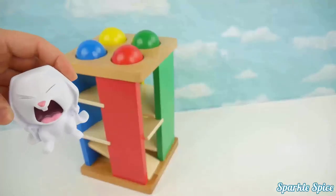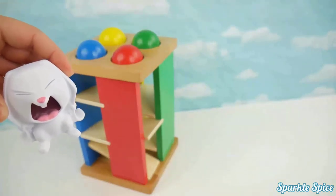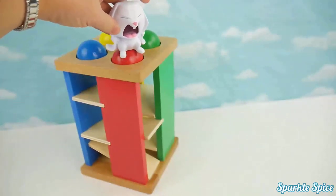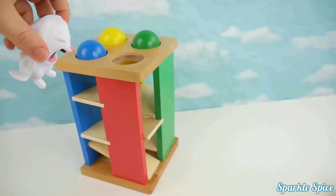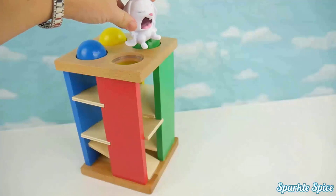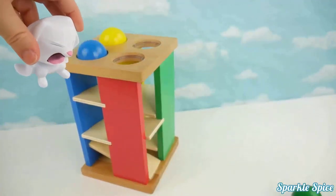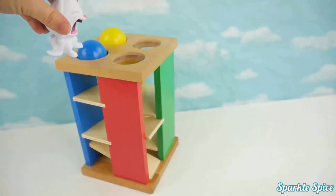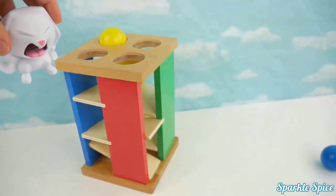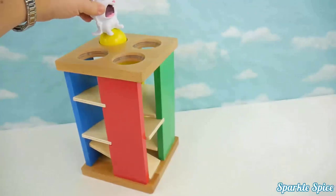Hey, that looked like so much fun — do you think I could stomp those colored balls through the maze? Sure, Snowball, give it a try! I'll start with this red one — wow, look at it roll! Now the green one — yeah! Blue one next, that only took one stomp! Last one, better make it good — yellow ball!